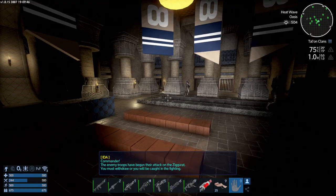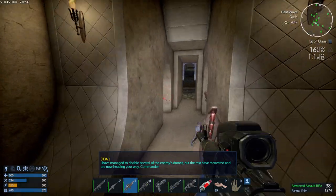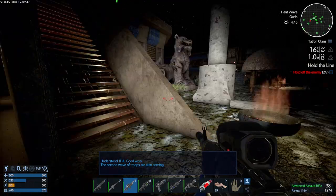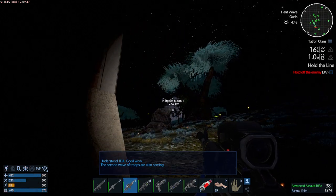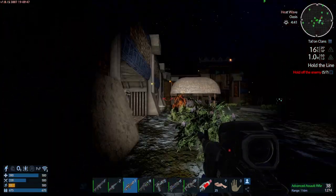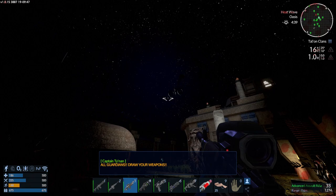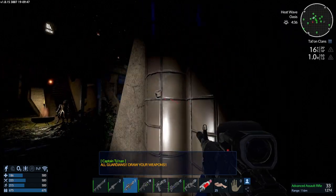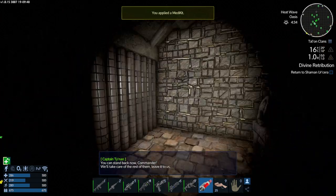New objective: hold off an attack on the ziggurat. 'We've got to hold off an attack now. By the time I get out, my capital vessel will have dealt with virtually all of them.' The player exits to find aerodrones attacking. 'Okay, we've got aerodrones there.'